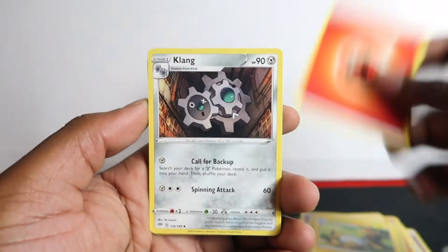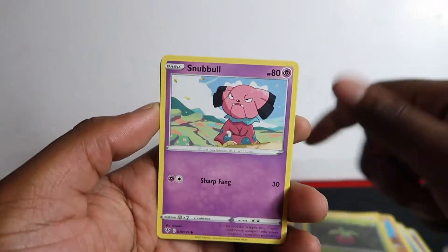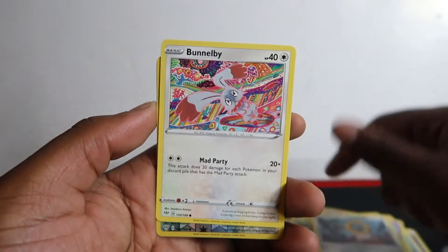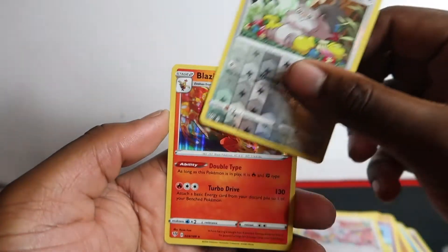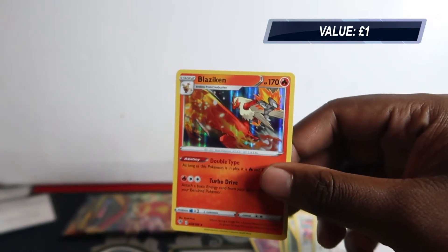Alright, so we got Clangorous, Gothrita, Piers, Nickit, Bounsweet, Snobbull, Meltan, Bunnelby, Squawkabilly — hey, we got a hit! That means we can upload the video. It's not the craziest hit right now, but still a good hit.